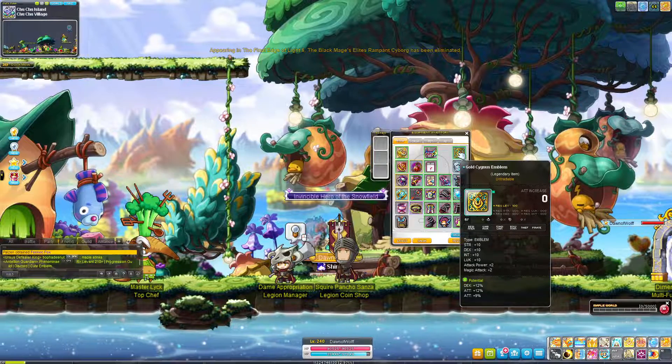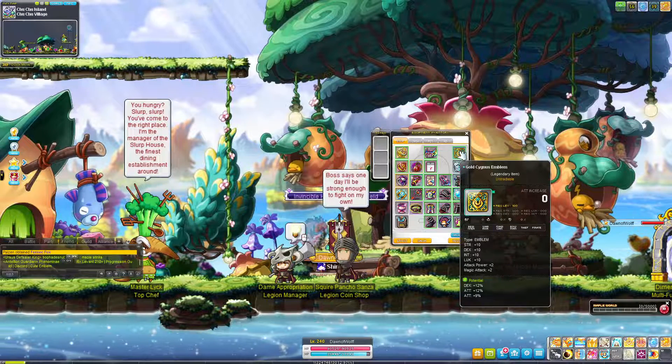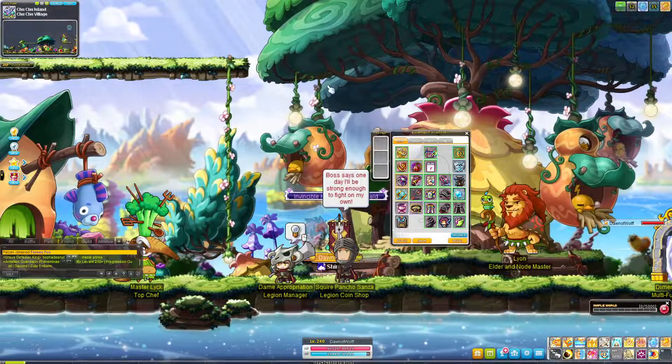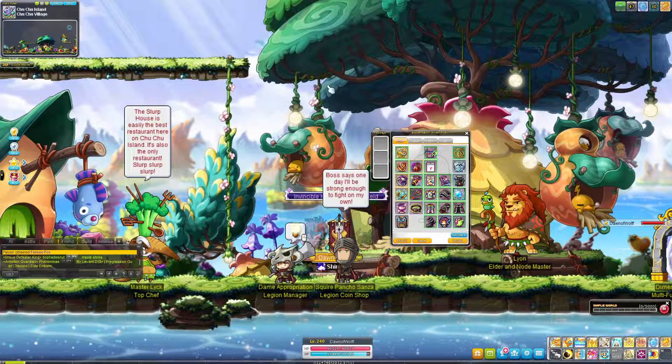They are also the only items that give you boss damage percentage lines, ignore enemy defense percentage lines, and critical rate percentage lines. So these three items are the most important in the game in terms of getting to legendary and rolling for perfect lines.